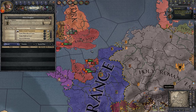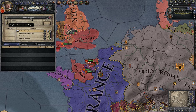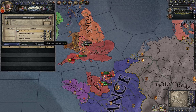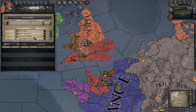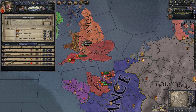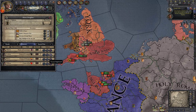These are your personal choices screen. My current goal is to have a daughter — I already have a son. Here you can make special choices like inviting a holy man to court or organizing a great hunt. You can also see your prisoners here and execute them if you want to.